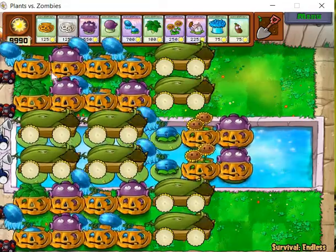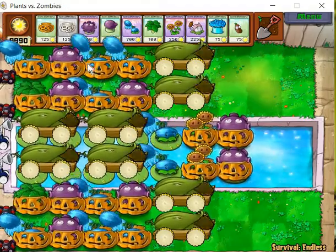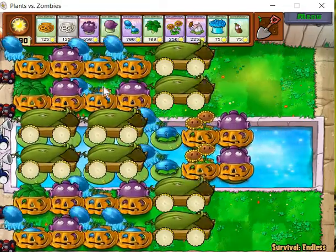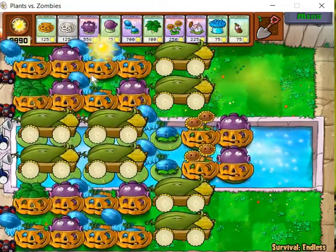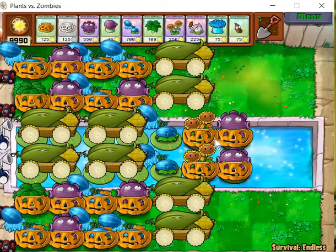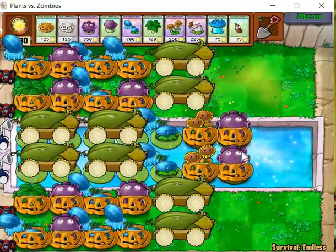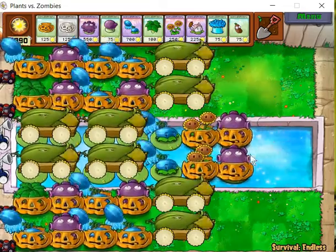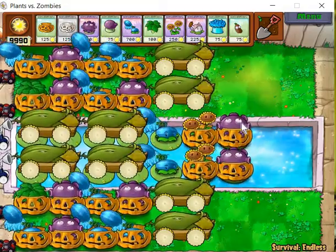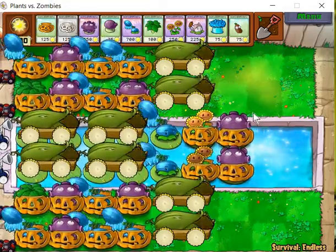If we use that freeze-and-kill technique, we can change the setup into this alternative layout. The benefit is that now you can do more damage to most of the IMP zombies, which means your pumpkins will be damaged less. In the pool it's the same idea — now you have more melons to slow zombies down, pumpkins will be damaged less, and two twin sunflowers should be enough. Just use the freeze-and-kill technique for the bungee zombies.